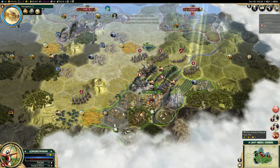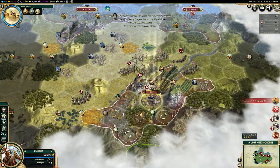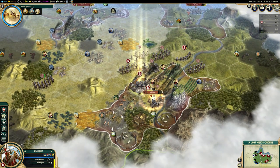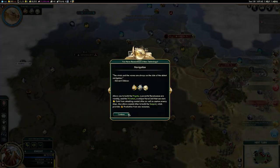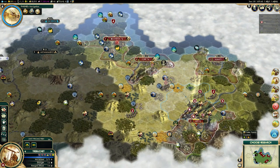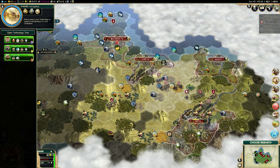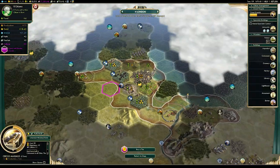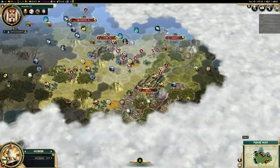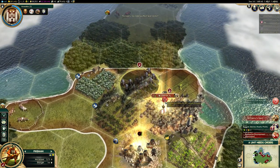Where the Longbowman really excels is taking down cities — not because it necessarily deals the most damage, as a dedicated siege unit like a trebuchet still does more — but because the Longbowman, providing there aren't hills or mountains blocking range, can fire from three tiles away. You can strike the city and it can't strike you back and it can't reposition. Basically you can fire at cities for as long as you like without fear of being attacked back. So long as you protect your Longbowmen with a couple of melee units and bring a melee unit to actually take the city, you have essentially free damage. They are absolutely insane.